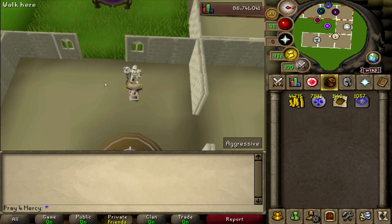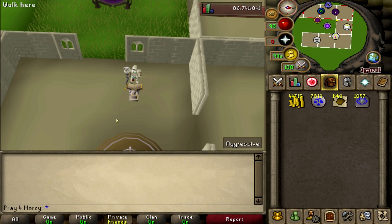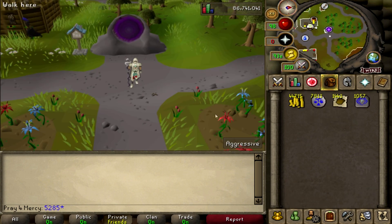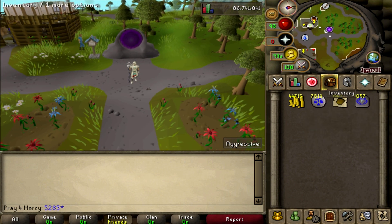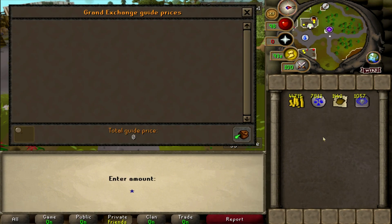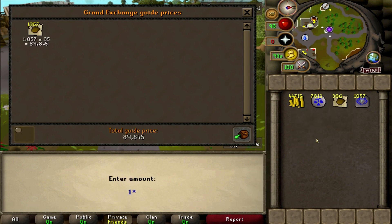After one solid hour, that annoying beeper went off. Let's go ahead and check out how much I made. After one solid hour, we managed to make 1,057 falador teleports. Now let's look at what that accumulates to — we need to factor in the raw ingredients, including any extras I had.